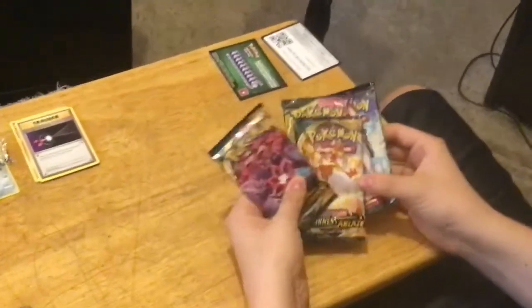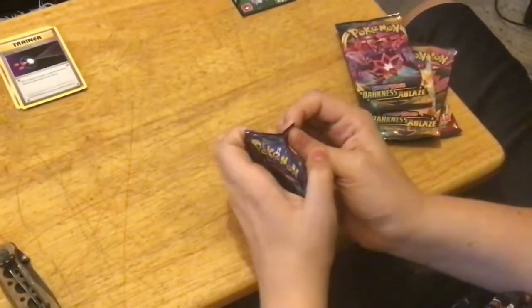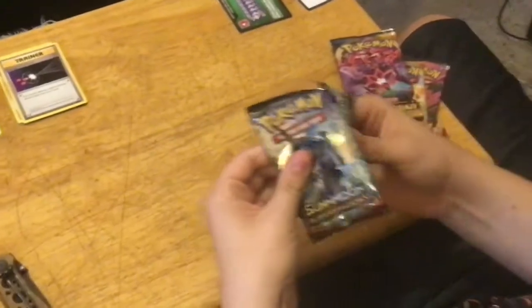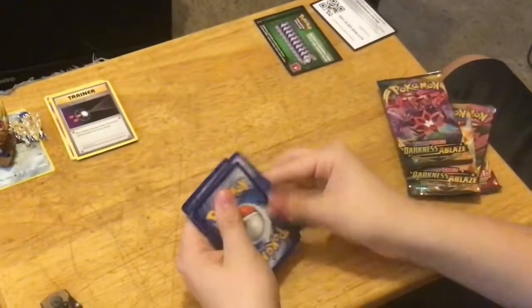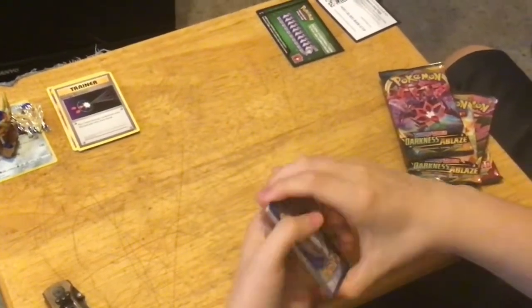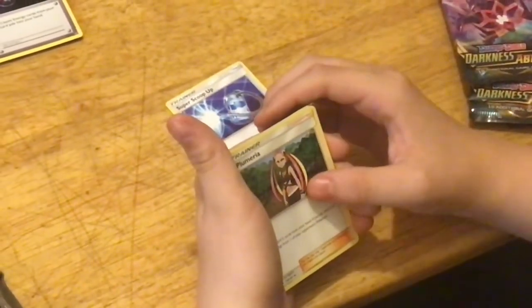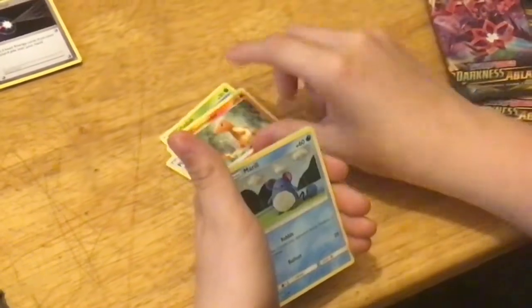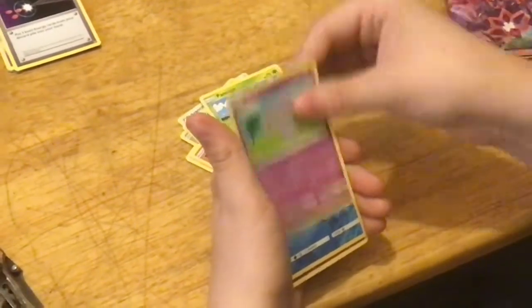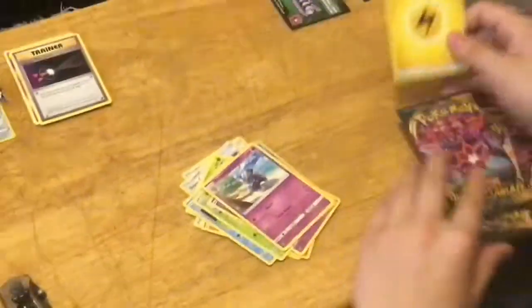Let's go with Burning Shadows. Three to the front — that's a Guzma, Super Scoop Up, Pumaria, Pumaria, Oddish, Charmander, Merrill, Pansage, Espeon, Seedra, Meowstic, and an energy. Pesky energy.